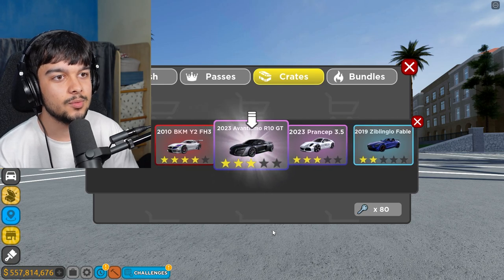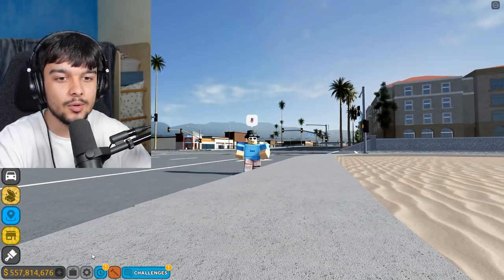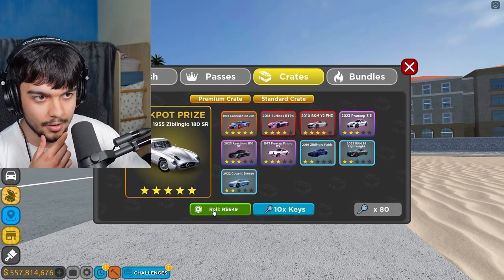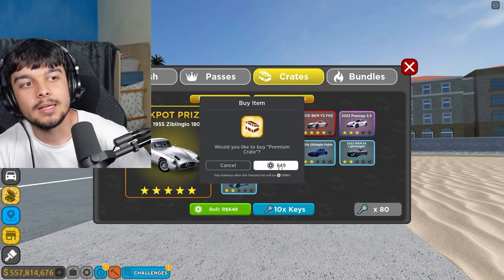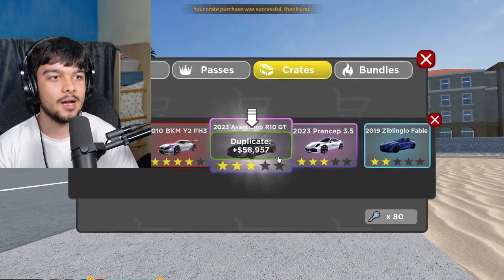So instead of spending 650 Robux, you can spend 10 keys. Click that — just spend 10 keys. And what do I get? I got a 2023 Advantismo R10 GT. Lovely. But it's so much better than doing this. Real money — 650 Robux, gamble, bang. Instead of spending real life money. I just got the exact same car. You can save so much Robux with this.